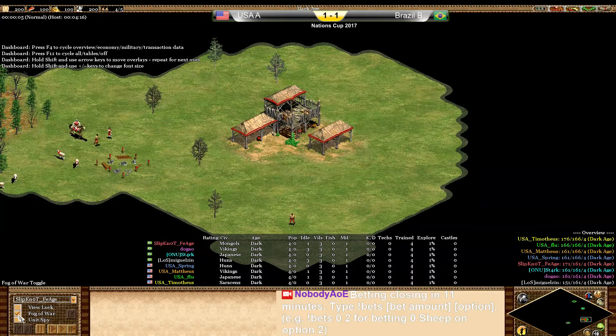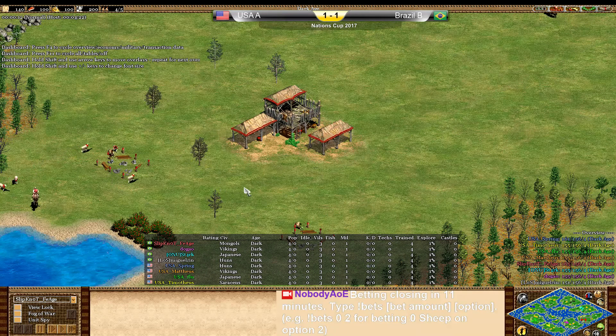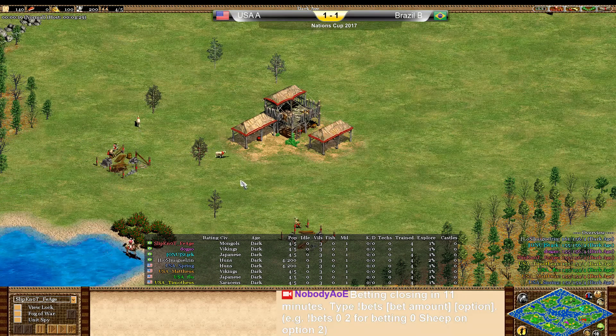Hello everybody, welcome to game 3 in this matchup between USA A and Brazil B. The score is currently 1-1, so all tied up — very close games. These two teams seem pretty evenly matched.